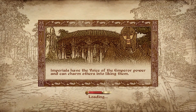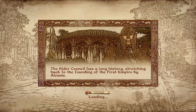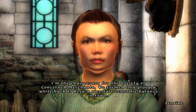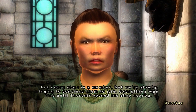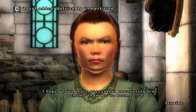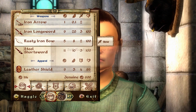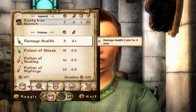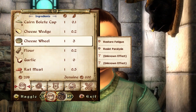We're heading to the Imperial City Market District to pawn off our goods and also pick up the Thornier quest. I never do the Thornier quest right off the bat — I usually do a couple quests first. For those who haven't played it, if you go into this store and talk to Aurelinwae, she'll give you a quest about a guy selling goods in town for really low prices, and she's suspicious about where he's getting them.